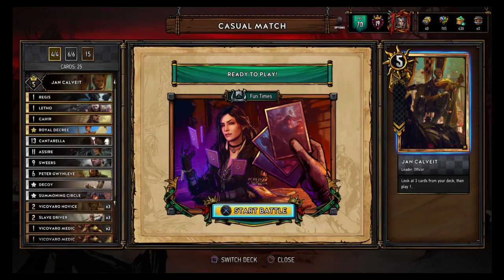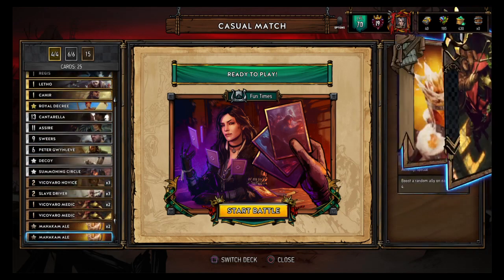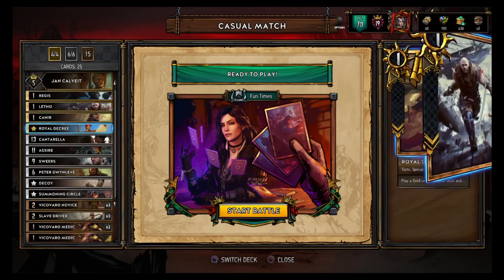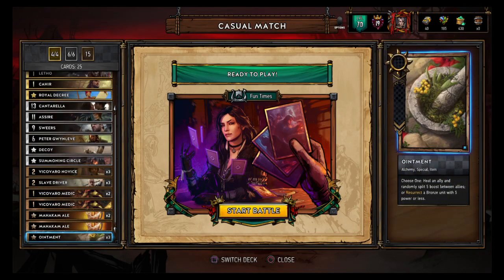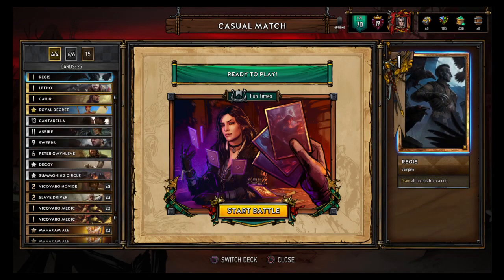Hey there guys and welcome back. I was talking to Belnergan because he had asked ways to counter the Skellige Curse deck that's going around right now on Reddit. So I made this post about Drypass and Waspies, and the Vivicardo Medics resurrecting the bears. He ended up making this deck real quick and posted it to me, and it actually seems funny. He says it's been working out really well for him, but we're gonna try and find out.